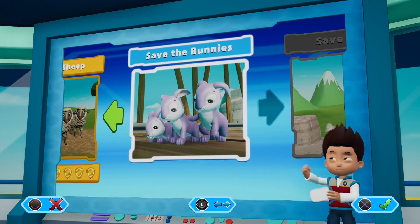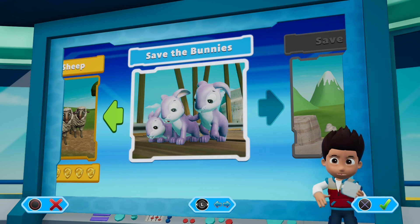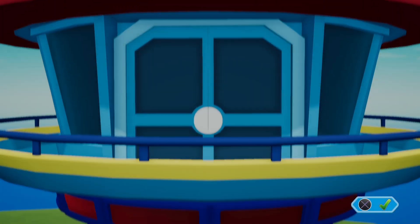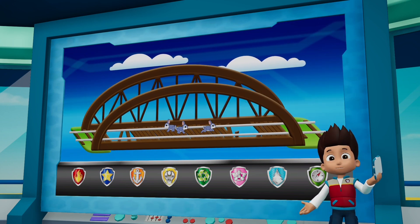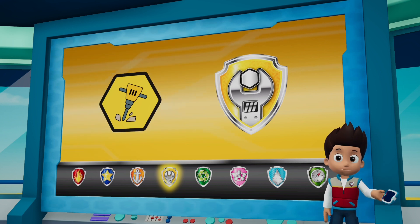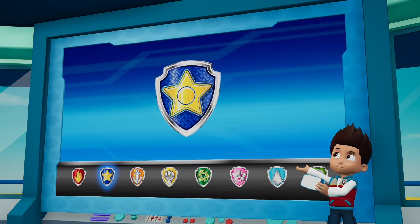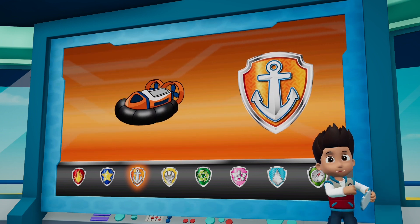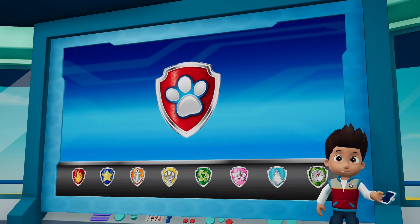Paw Patrol, we've got a new mission — Save the Bunnies! Use the left stick to move between missions and press the X button to play. Paw Patrol, to the lookout! A family of bunnies has wandered onto the train bridge. Rubble is gonna run ahead and clear the path using his jackhammer so that Chase can reach the tunnel. Chase can use his super sniffer to find his way through the tunnel and reach the bunnies. Zuma can help Rubble get across the river with his hovercraft. Marshall's ladder can help Chase climb up to the tunnel. Paw Patrol, let's save some bunnies!